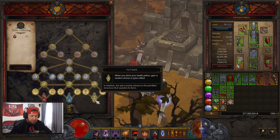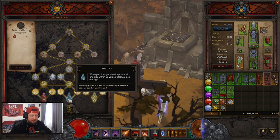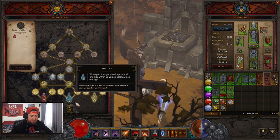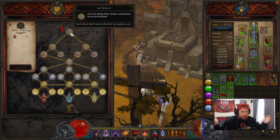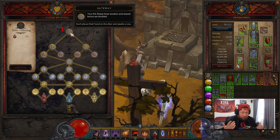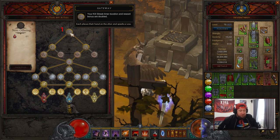For example, our main potion power we want to get is Father — when you drink your potion you get a random shrine effect, which is insanely strong. With the cache you'll be able to get all three potion-related nodes starting off. Your first gateway node is the kill streak node: it helps your kill streak timer and duration, and rewards are doubled. Getting your kill streaks going is the best way to level up early on.